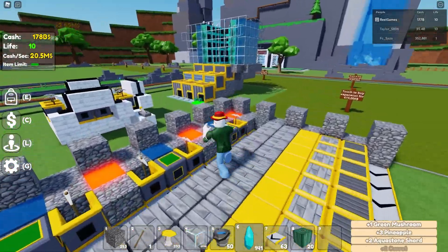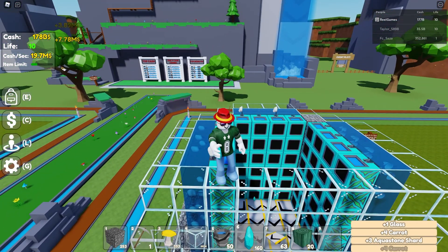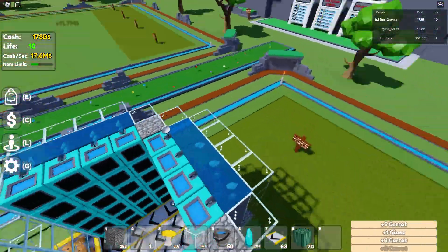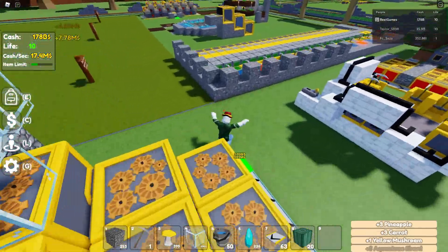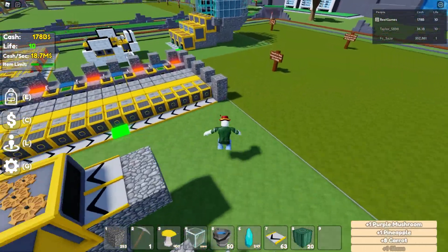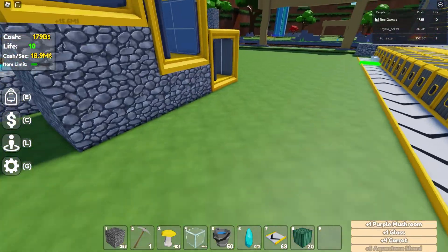I hope this helps — I know there have been a lot of questions about aqua stone farms, and I genuinely think this is probably the most efficient farm I've found on YouTube, or at least on my channel so far. It's all thanks to the actual size of it. Like I said, this farm gets you around 17 to 18 million, and I think the max was around 21 million cash per second — and that is a lot of money.